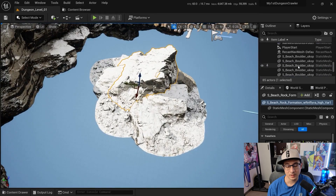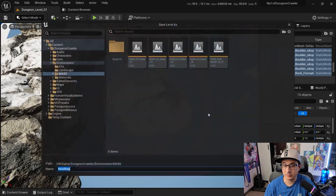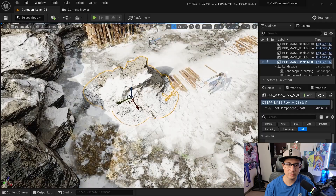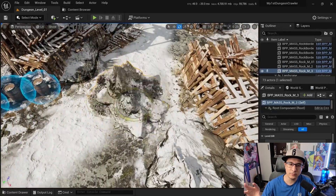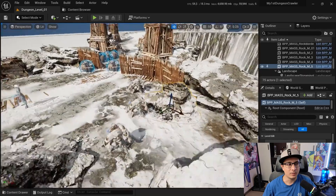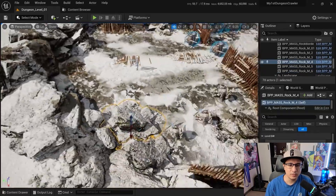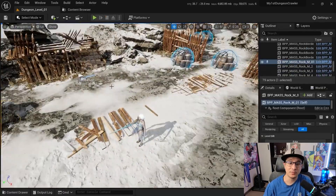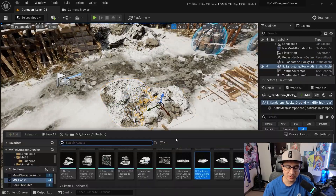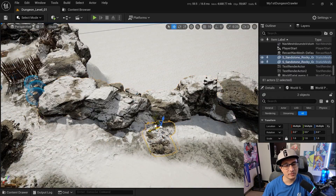Section seven is about decorating our level by creating modular kits. This method is heavily used in open-world games. We work from small components that combine to make bigger and bigger sets. We'll learn landscapes, how to create an auto material, and establish a benchmark area that defines how the rest of the level will look.